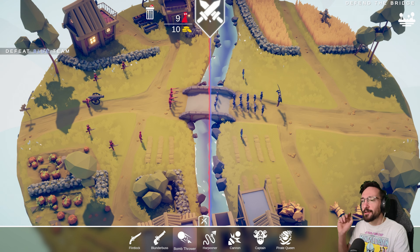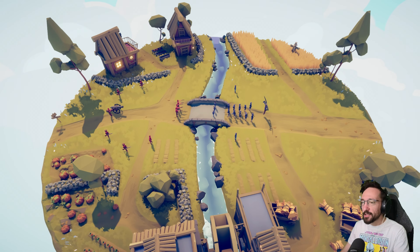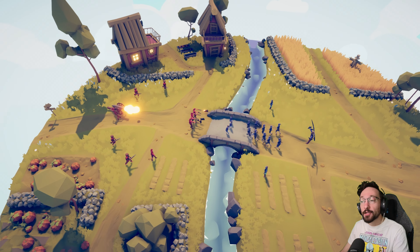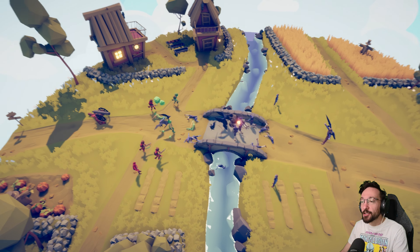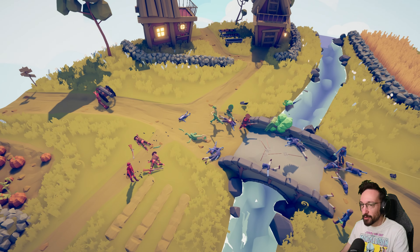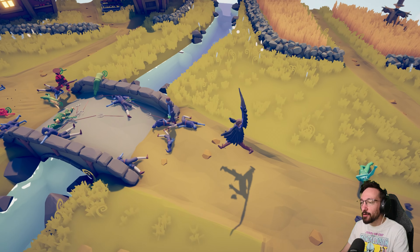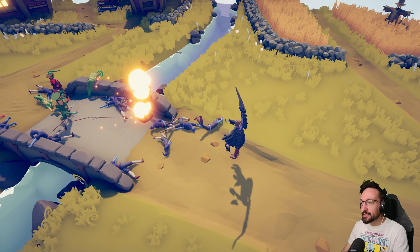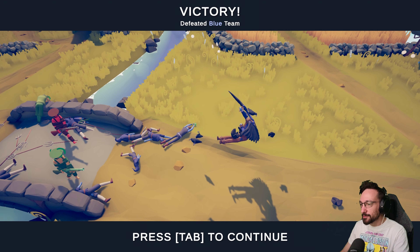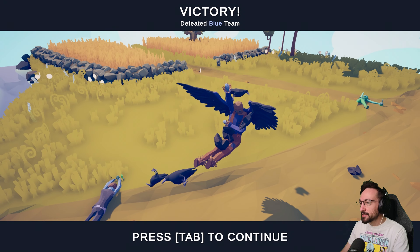So this next one is called defend the bridge, and we're going up against the farming faction. What if we just have a bunch of stuff that can blow the bridge up? We still need to defend the bridge if there is no bridge. Oh, they have potion sellers — I didn't think about potion sellers. And the scarecrow in the background. Mr. Cannon, can you just take out the scarecrow in the back? No, I wanted you to get this guy. Oh, I still have a bomb thrower — that's good. Oh, that looked like it hurt. Right to the groin, like always. Sorry.